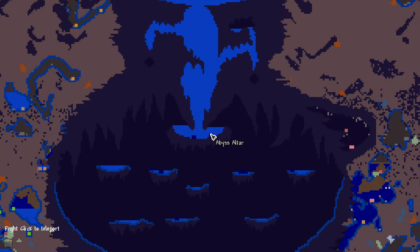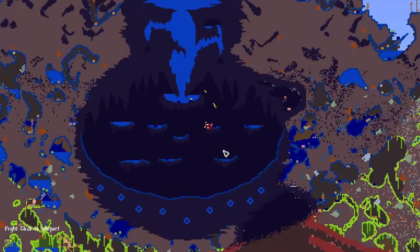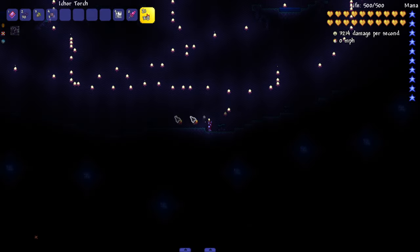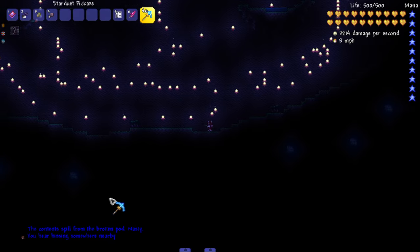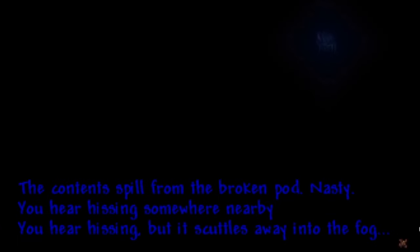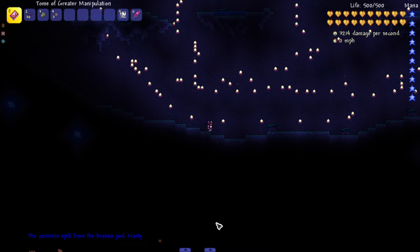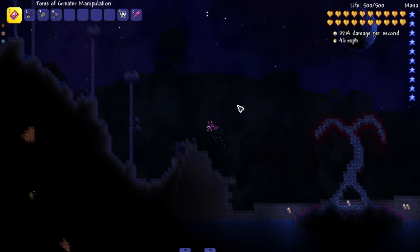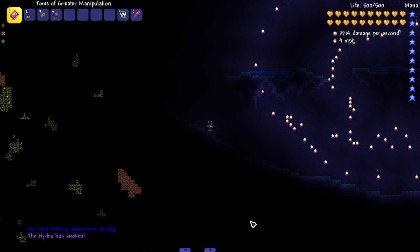We go underwater and there are abyss altars down here. It is dark, but there's no torch god so I don't have to worry about placing too many torches. Breaking the little orbs brings in a boss — the game says 'it scuttles away into the fog.' Maybe it needs to be nighttime. When it's nighttime you can actually see here — that's a cool mechanic.